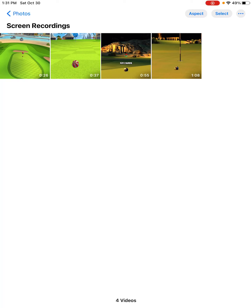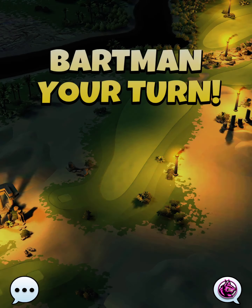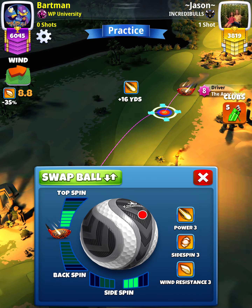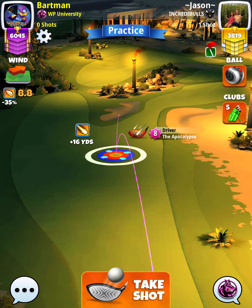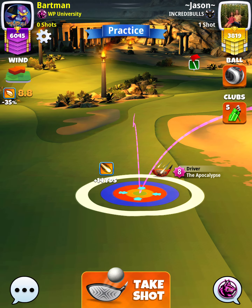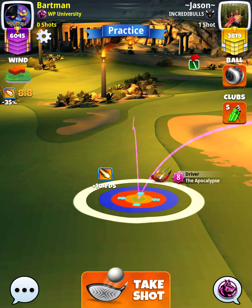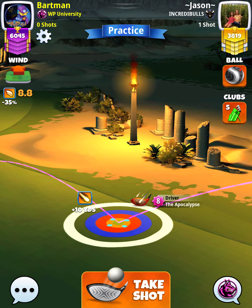Hey, what's going on everybody — this is hole number nine of the Valley of the Dead tournament, expert division weekend. For our tee shot we want to use an Apoc level four and above and a Kingmaker ball. We're going to apply five and a half topspin with three right spin. With an Apoc level five and above, you want to position yourself at the top of the plus 10 yard position; with an Apoc level four it will be the top of the plus 16 yard position.